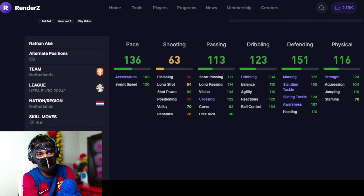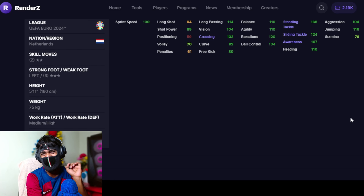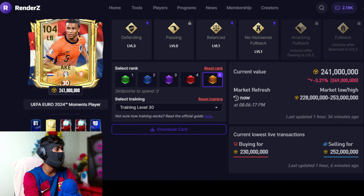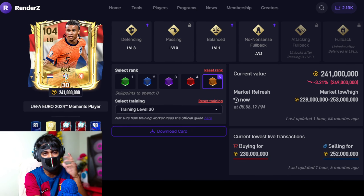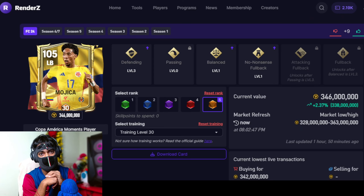And next in our list we have a defensive-minded left back — it's Nathan Aki. Bro has one of the best defending stats, and he has pace as well — 143 pace. Medium attacking work rate, high defending work rate — very, very important if you wanna keep your left backs in position. Height might be an issue at five foot 11 inches. And the number one pick is a bit controversial. I've gone with Mojika. I was thinking Theo Hernandez and Mojika are kind of similar type of players, but I went with Mojika because he has better defending stats. But you guys can definitely go with Theo Hernandez — he's also one of the best left backs in FC Mobile.